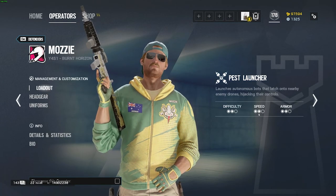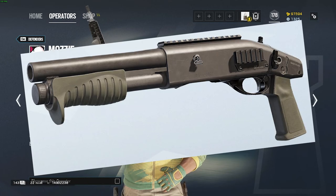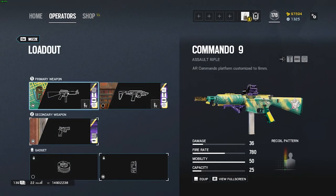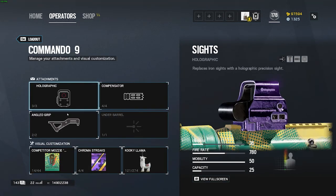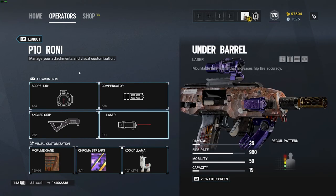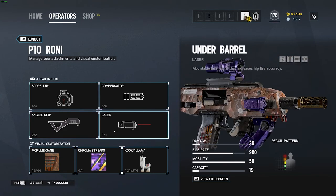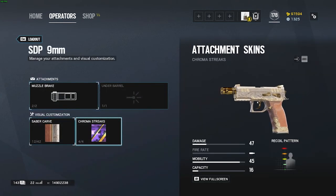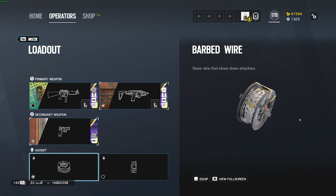First up is Mozzie. Mozzie is a 2-armor 2-speed defender who excels at intel denial and used to be great at roaming. He comes equipped with either a Commando 9 assault rifle or a P10 Roni. For the Commando 9, I run a hollow sight with angled grip and a compensator. For the P10 Roni, I run the 1.5 scope, compensator, angled grip, and laser sight. As a secondary, he has a decent pistol and the SDP 9mm.